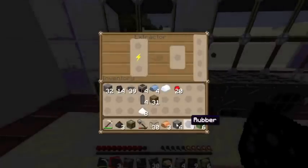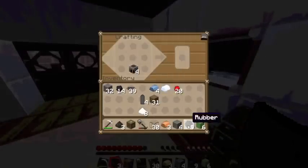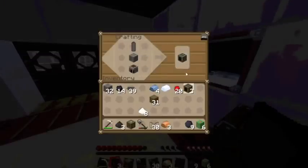We can craft and make our generators here. We will also need 4 furnaces, which I have already made. So: 4 batteries, 4 machine blocks, and 4 furnaces makes 4 generators.